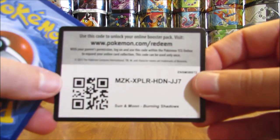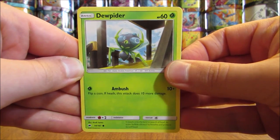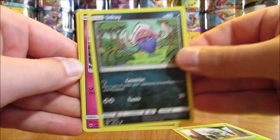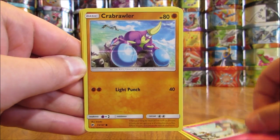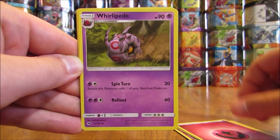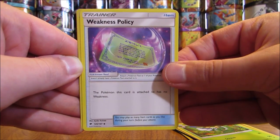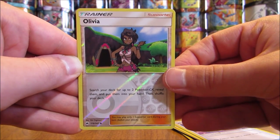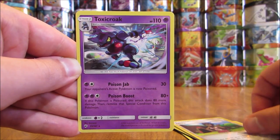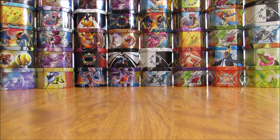Pulls are starting to heat up a little bit. Pack: Dewpider, Inkay, Ralts, Crabrawler, Sneasel, Fairy Type Energy, Whirlipede, Simisage, Weakness Policy, Reverse Holo of an Olivia (Uncommon), and the Rare is a Toxicroak — good looking artwork, but a Rare Non-Holo.